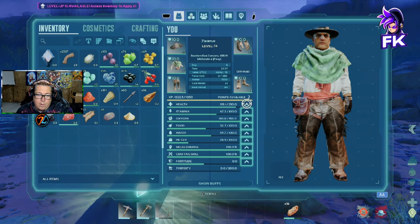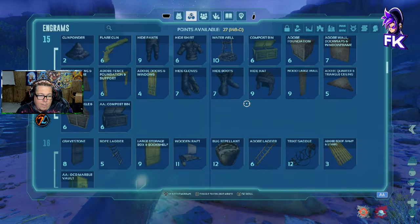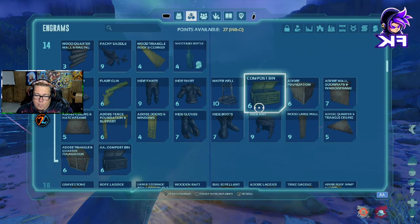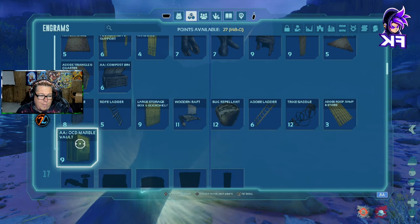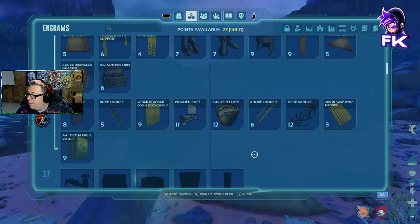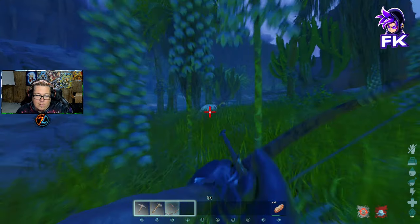Let's level up some more. What do we unlock now - hide stuff, gunpowder, compost. I probably need some of that but for right now... Marble vault? And how am I in a desert and now it's cold? Like I'm freezing to death. I guess that makes sense actually.